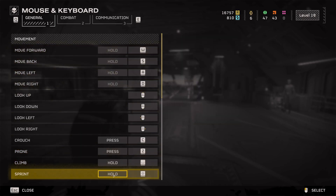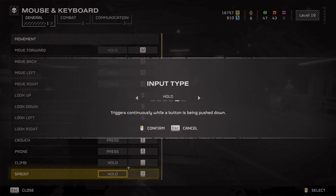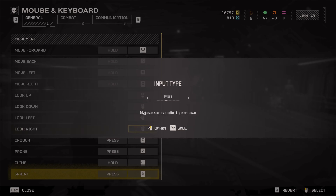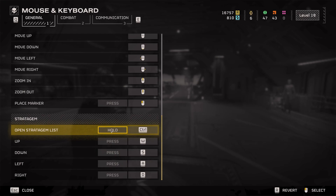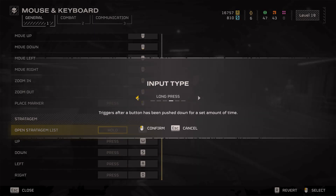The first thing I would advise is changing the sprint key condition from Hold to Press, which will enable sprint toggling. Next, head all the way down to the bottom. I would also recommend changing Stratagem List from Hold to Press to make that a toggle as well.